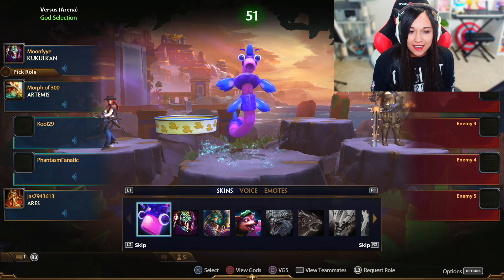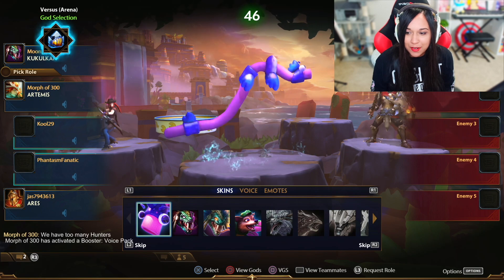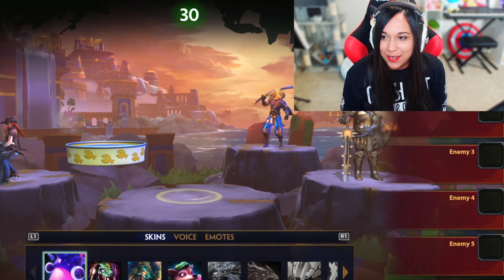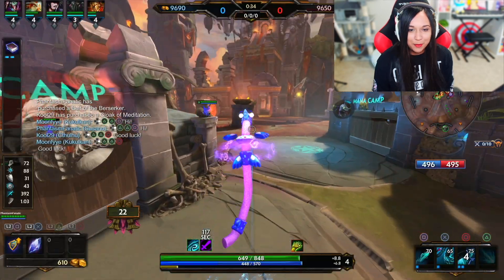We get to try out all of his skins — I have four, surprisingly. Do I want to play the stretched-out gum or do I want to play the dog? Oh my god, that's so cute. Okay, I kind of want to play the dog but I also want to play the stretched-out gum. Yeah, we're playing the gum — this one's just too stupid, how can you not want to play it? Pull Noodle out!